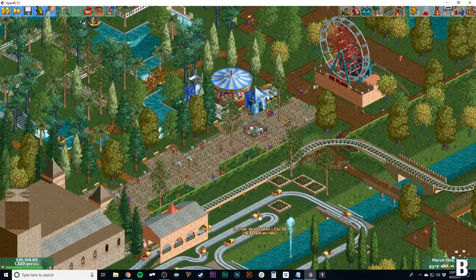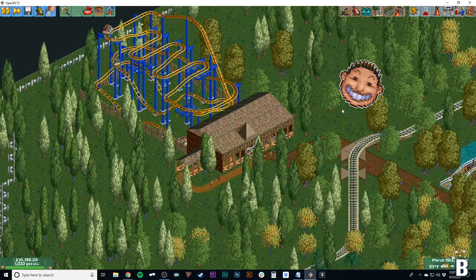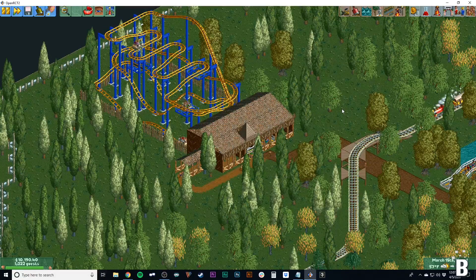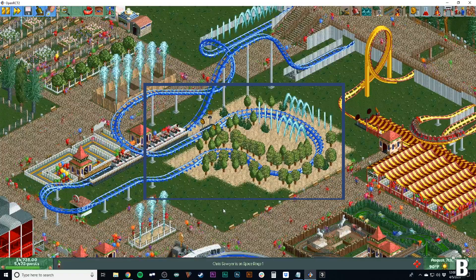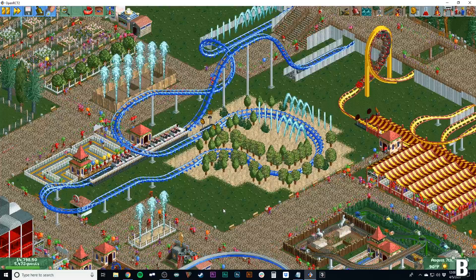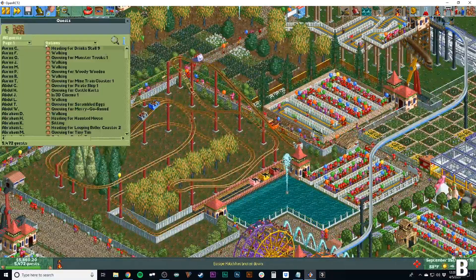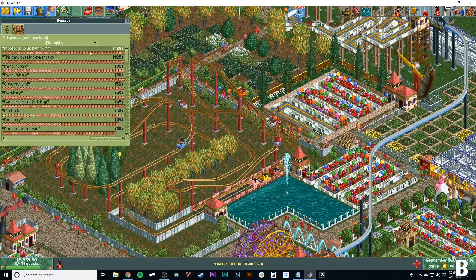Number two: scenery. This is one of the easiest ways to keep your park rating really high. If you have scenery, gardens, and trees — if your park just generally looks pretty — guests are going to be happier and the park rating will stay high. I would especially put scenery next to rides. You can see here it's increasing the excitement rating on this roller coaster. It doesn't do a whole lot, but it gives it a little boost and overall makes guests happier.